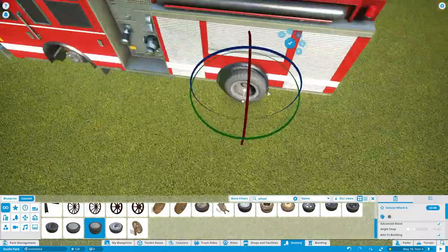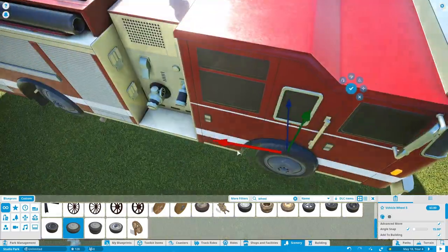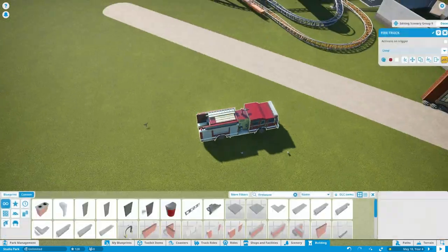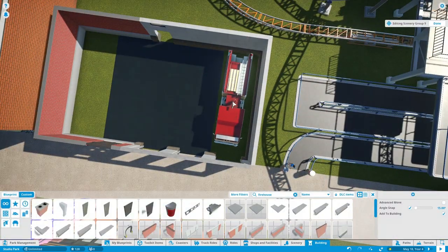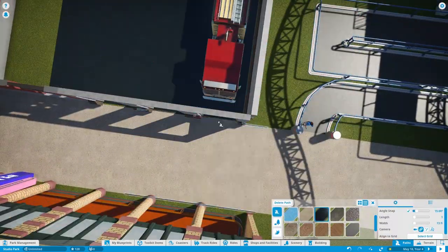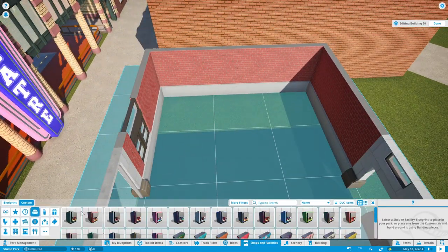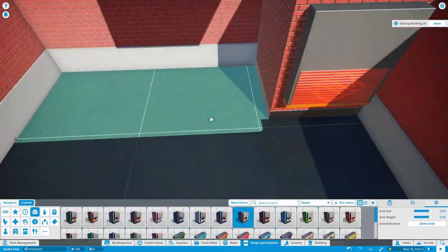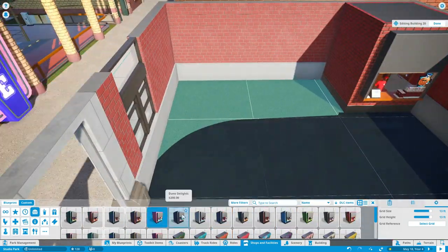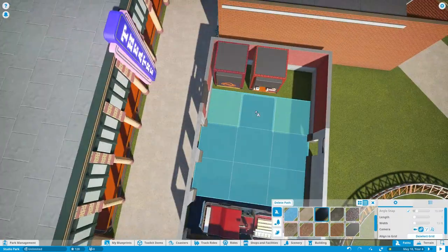The exit path is going to go into a building, so we're actually creating that building first. That building is going to be a firehouse or fire station. We're making a model fire truck you could take pictures by, and also there are going to be a couple of shops — basically like when you get off a ride and go straight into the gift shop. Instead of a gift shop, we're placing down Pizza Pen, Chief Beef, and a restroom block.